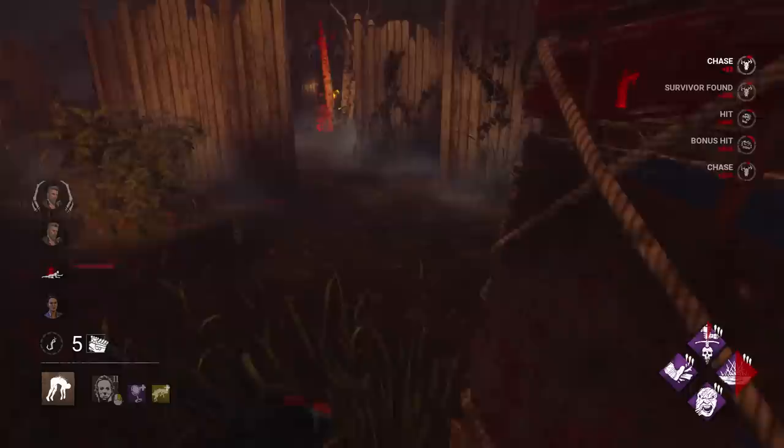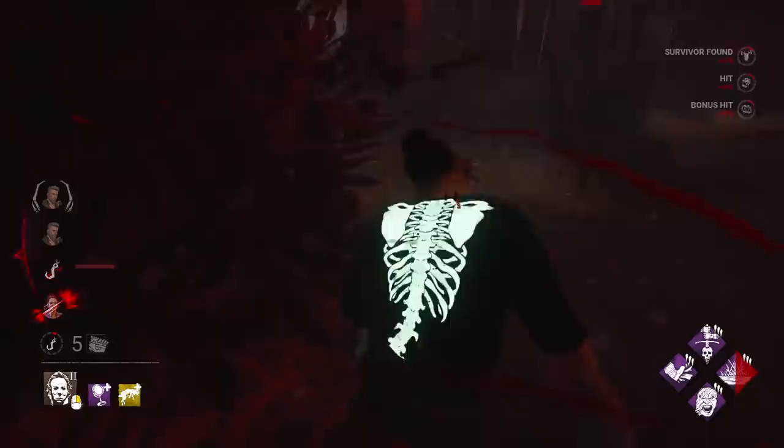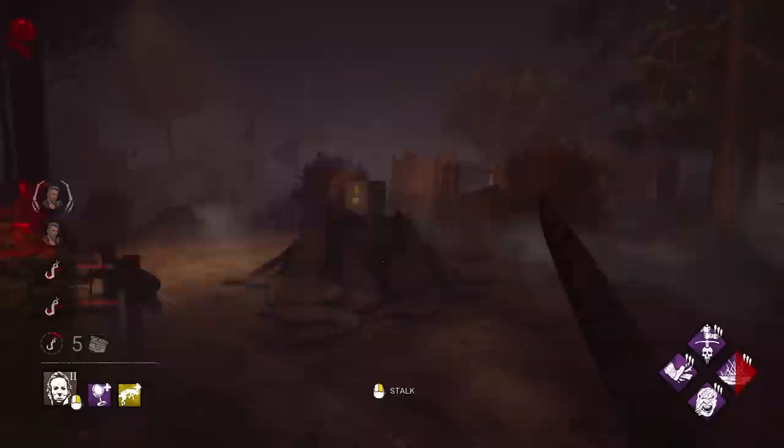We'll pick her up. There's a Jane we can get if I can get them at a mind-gameable pallet — hopefully they drop it. I saw you — can't hide behind bushes, not in this building. They're greeting pallets like crazy but we're just swinging through all of them. Can't pallet the Myers that sees you — through everything.